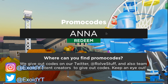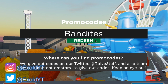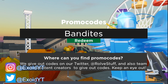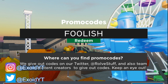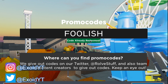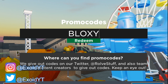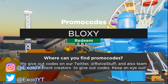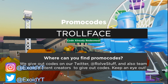Alright, we're gonna start off with the first code: redeem code 'anna' for a free Anna skin. After that, it is code 'bandites' — redeem 'bandites' for a free voice pack. Feel free to pause the video if you need to. Next code is 'foolish' with two zeros — not the letter O but the number zero — redeem it for the Jackery skin, which is super cool. After that, it is code 'bloxy,' one of the newest ones — redeem 'bloxy' for 4,000 bucks.